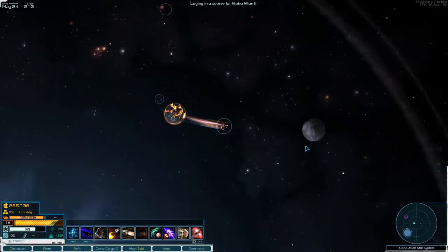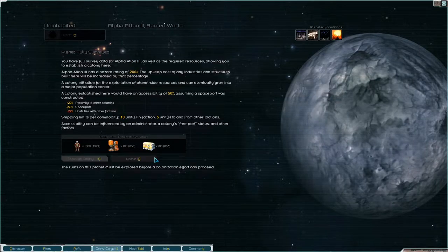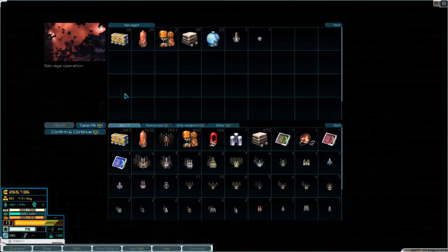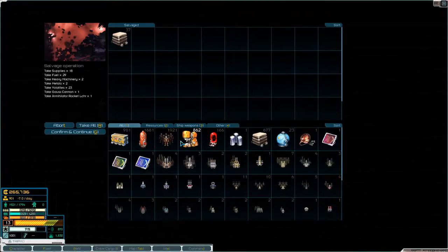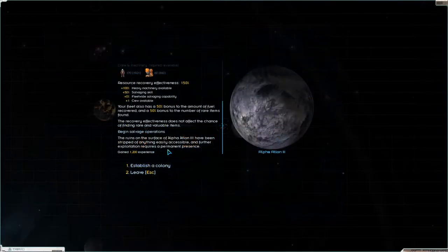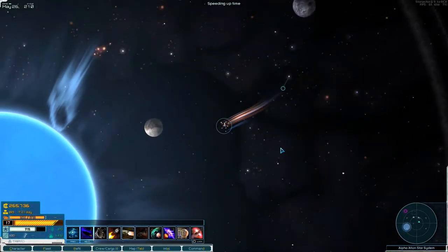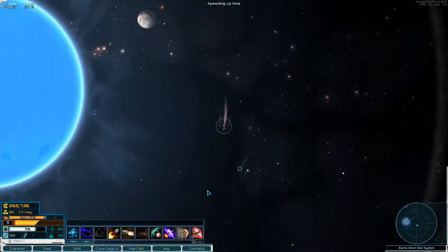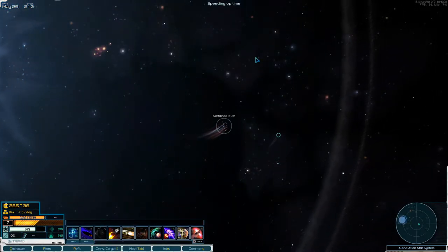Let's head over here. Widespread ruins. Volatiles. Flak cannon. Class 5, Class 2, Class 1. Class 5 is nice. There's a planet down here that doesn't have any ruins — we're not going to investigate that. I don't think there's anything else out here.